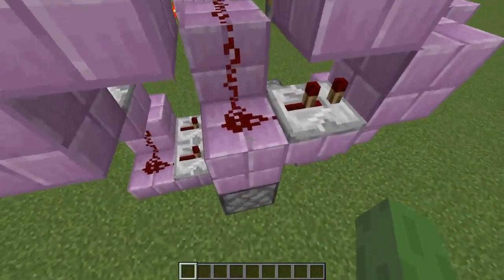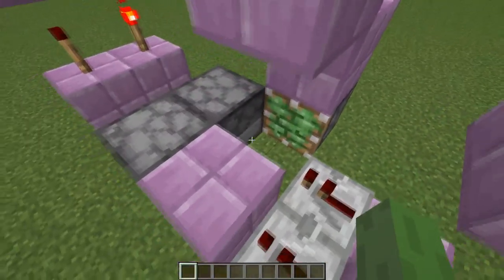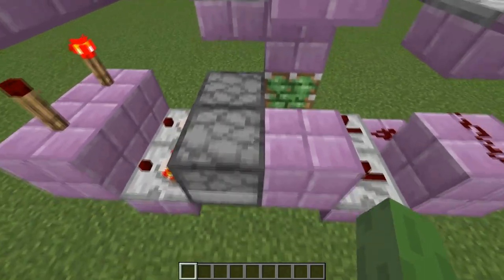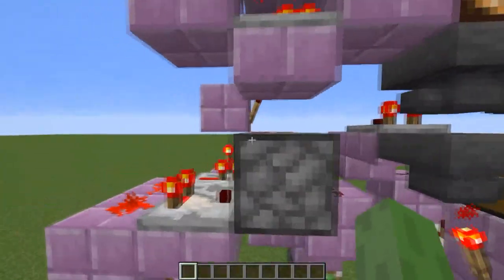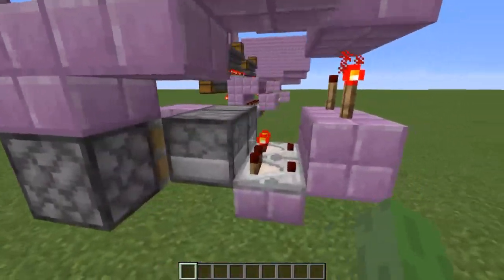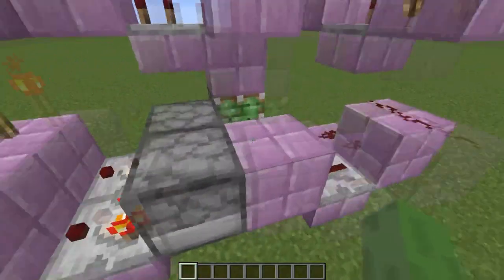This activates the system above, which generates a zero-tick pulse — so fast you can't even see it — that gives out the sold item to the buyer. It also powers the piston below so that next time the other dropper gets power, which makes it reset very fast so it can keep up with hopper speed. This allows you to throw in multiple items and receive multiple items back, like the 16 diamonds for 4 emerald blocks I just demonstrated.